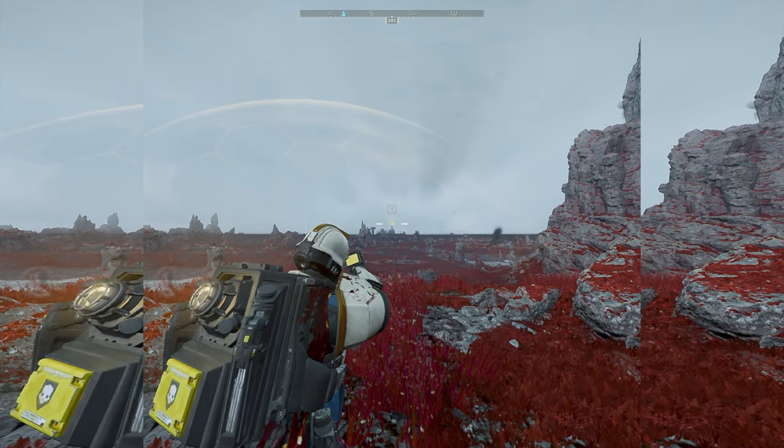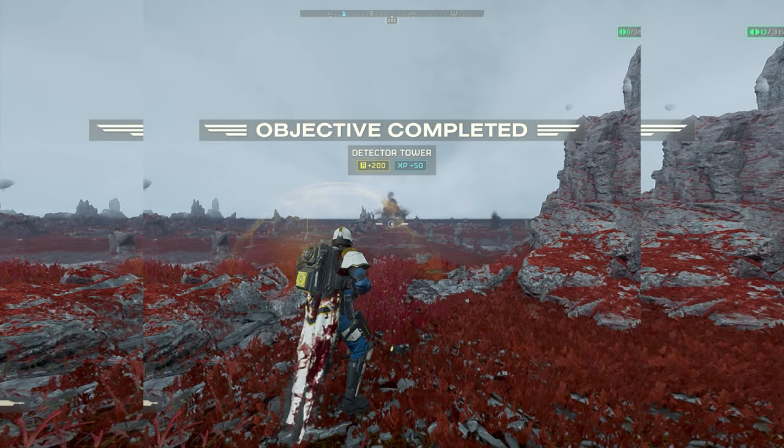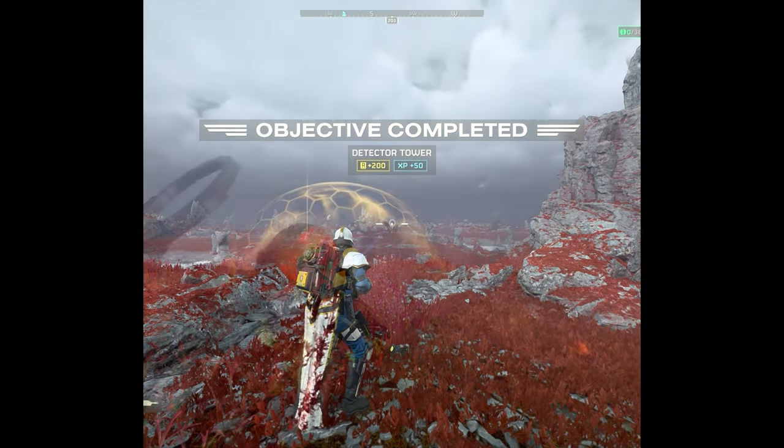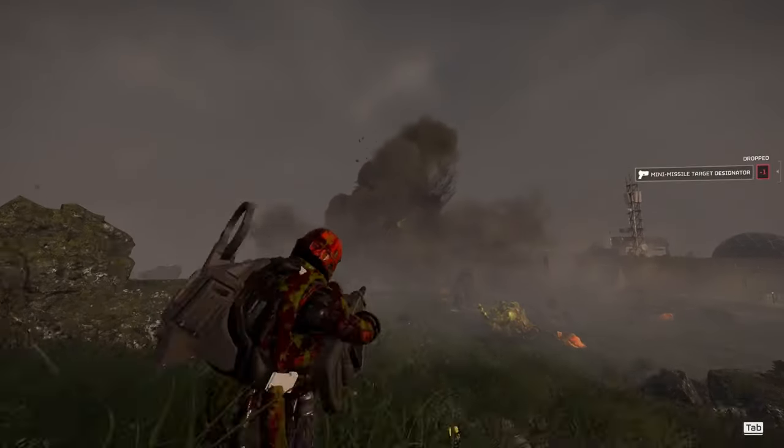We can see out in the distance a detector 400 meters away was able to destroy that. But we've also done some tests here where we can see it going up against a charger, and it does not kill it with one missile — that's kind of disappointing.